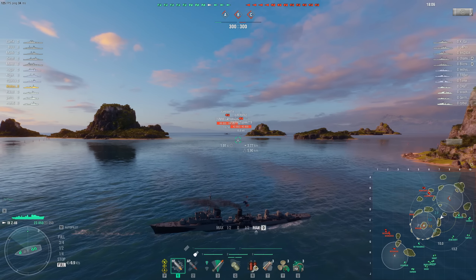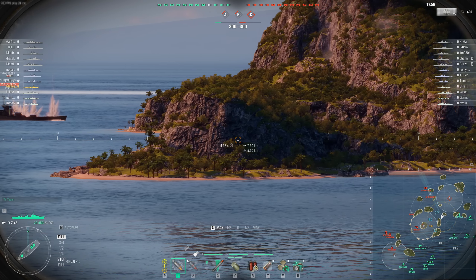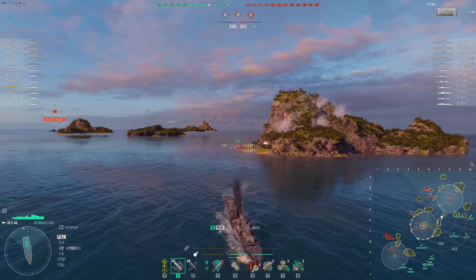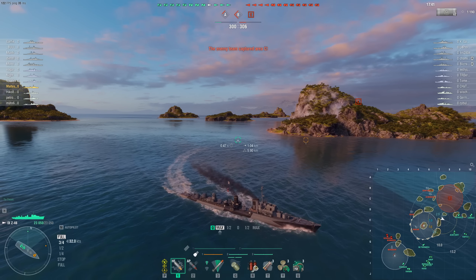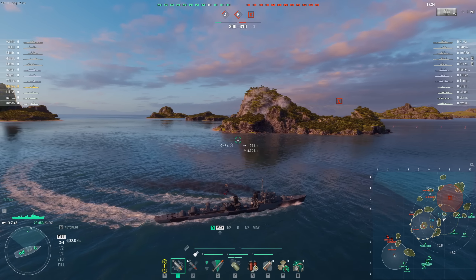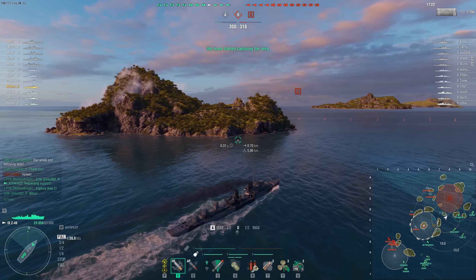One issue with the Jean Bart is it has a reload booster, so it can reload boost HE us and we need to keep that in mind. I'm thinking about whether to go into C cap and hydro something, or go into B cap and kill the Mahan. Since we have more ships at C, maybe we go to C cap. It's probably a Kagero over there — not a Friesland — because it arrived so fast.